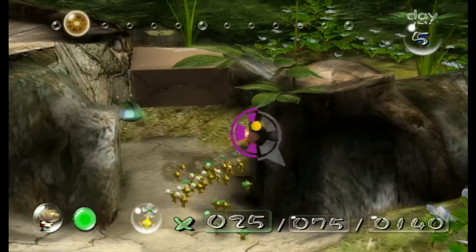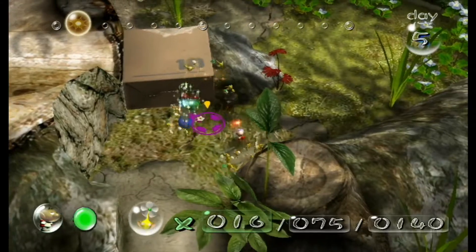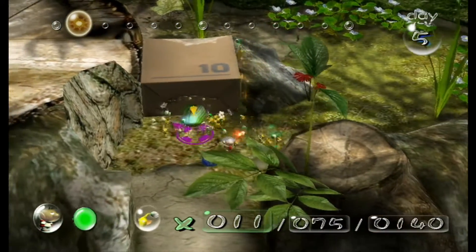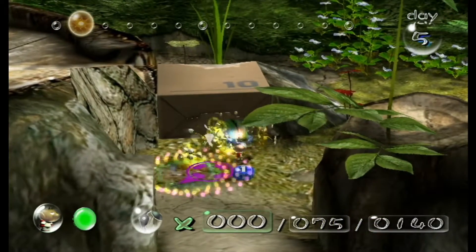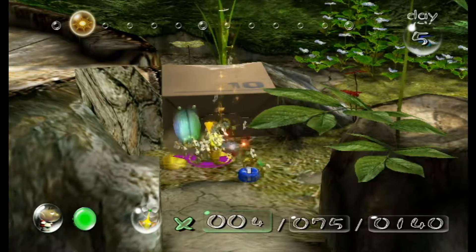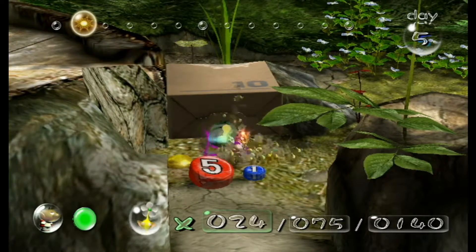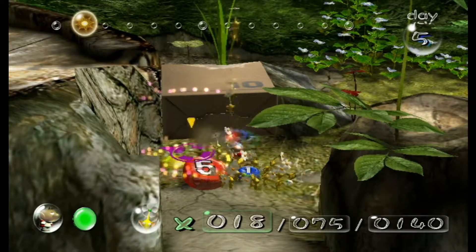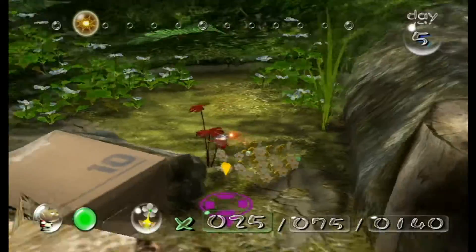Oh, never mind — we got this right here. New enemy, technically: the Iridescent Flint Beetle. Just gotta hit it over the head with some Pikmin and it'll drop some goodies to make it worth your while, such as nectar and pellets. That is really the extent of it. If you can get it caught in a wall, that is your best opportunity to get some loot from it.